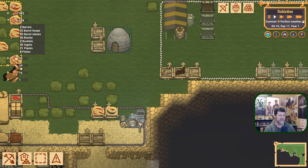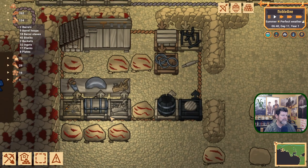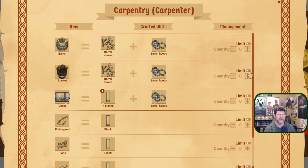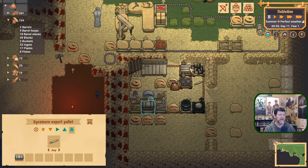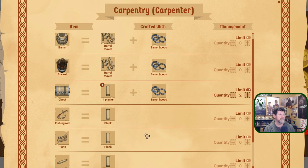There are ways to choose how much you want to make of different things — there's a limit and I want it to be two, but I haven't figured out yet if that means build two more, stop if there's two on the map, or stop if there's two in the stockpile. It wouldn't hurt to get another barrel going. I'll take these out and put something else in place — put the rolling pin back. One plank turns into a lot of things: a fishing rod, a plane, a rolling pin, a shield — pretty cheap.